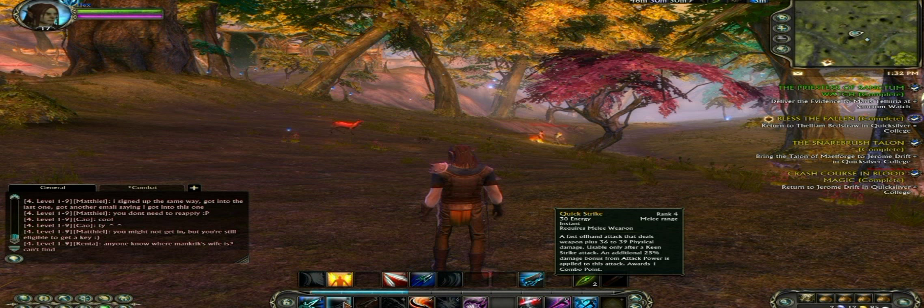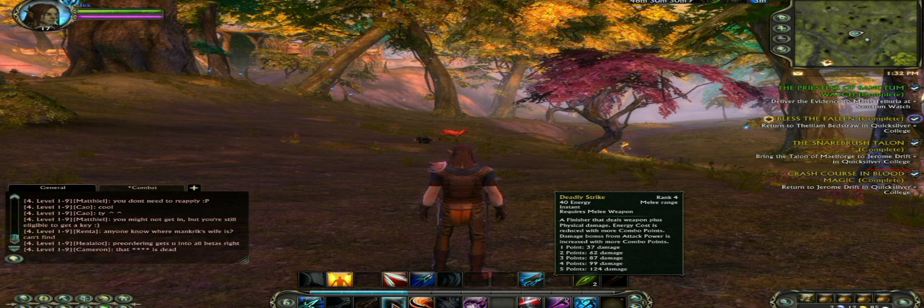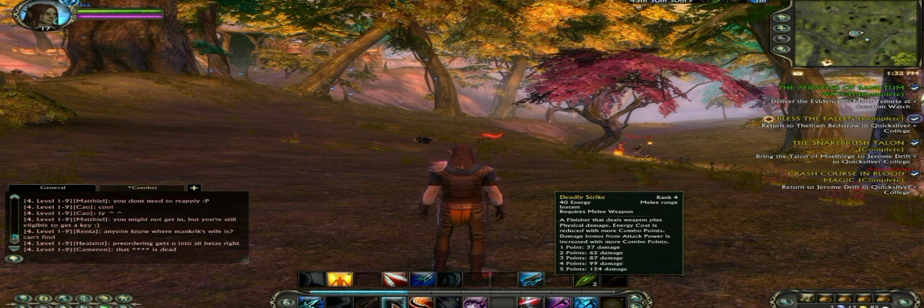The combo skill does more damage the more combo points you build up. For instance, the Deadly Strike combo skill will do 124 damage if you build up five combo points, but only 37 points of damage if you only have one combo point.